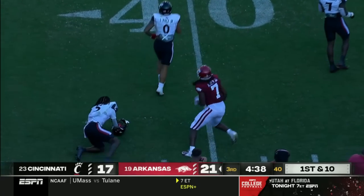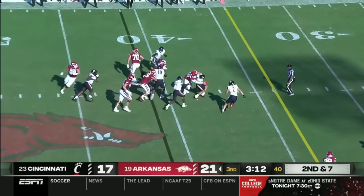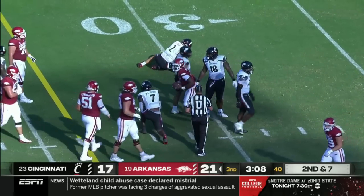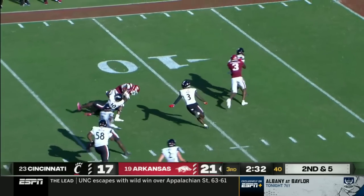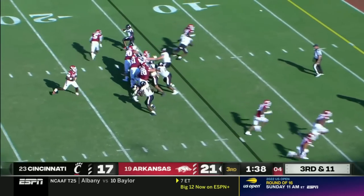Jefferson steps forward like he was going to run, then was going to try to pass, then decides nope — inside the 35 — and he has a chance to have a special season. He'll hand it off — Sanders squirts through, Sanders inside the 15, down to the 13. They don't look like they're laying back here, just an all-out pressure.